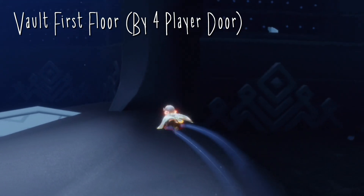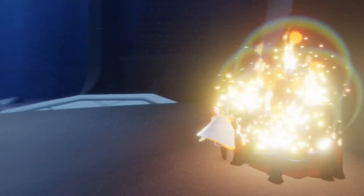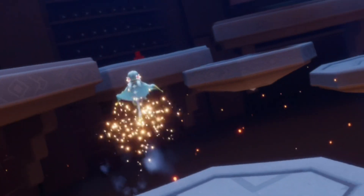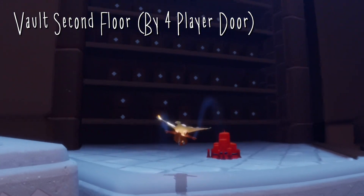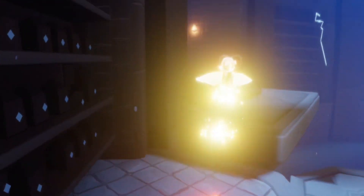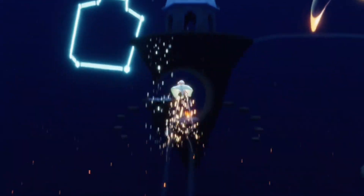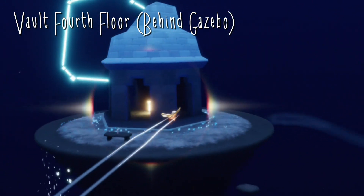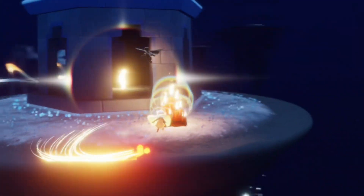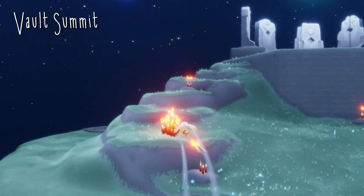Today's treasure candles can be found in the Vault of Knowledge. Our very first one is just beside the four player door on the first floor. Our second one can be found next to the four player door on the second floor. Our third one is just behind this gazebo here on the fourth floor. And our final one can be found just to the left of the summit.